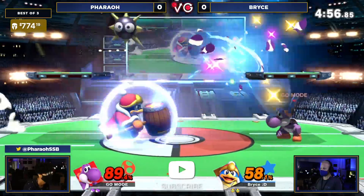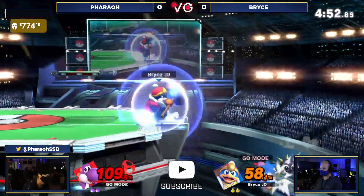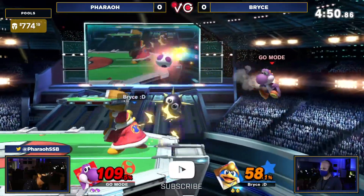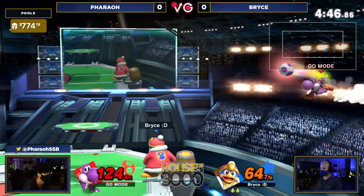You see both of them kind of respecting each other at center stage. DDD doesn't have the best burst options, but he does have a giant hammer. And if you happen to make a mistake like that, especially at the ledge, he's probably gonna be looking for a jump right here — no, that sets him up with a grab, and now that's gonna scare Bryce.